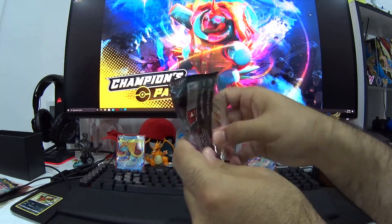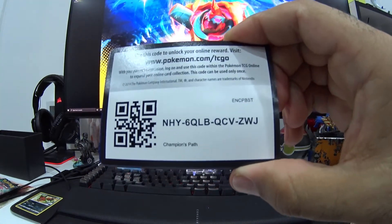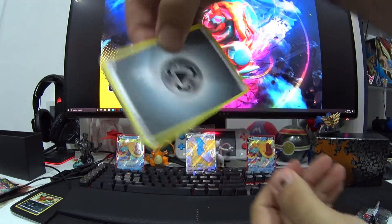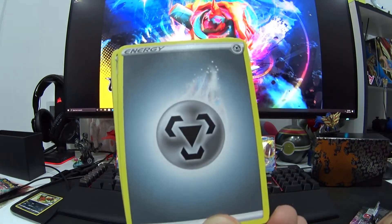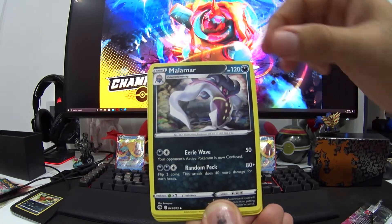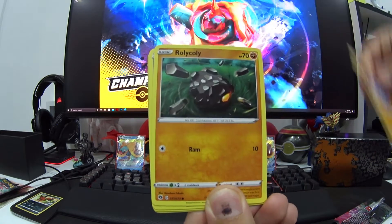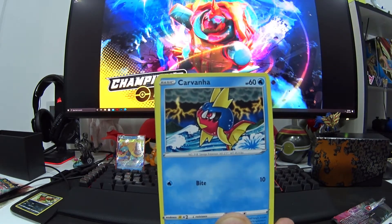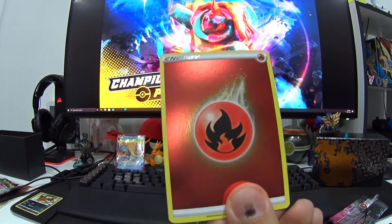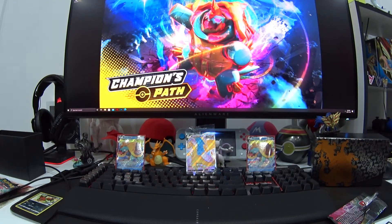I'll be opening the next pack. Let's see if we can get a Full Art in each pack. We did pre-order the Elite box. We got the Steel Energy, Suspicious Food Tin - very suspicious, Malamar - another one of my favorite Pokemon, Grapeball, Vulpix, Machop, Wooloo, Carvanha, Potion, Reverse Energy - that's a nice energy card there. And last, we've got a V - Drillodon V. It's a nice card, so it looks like that puts you in the lead.